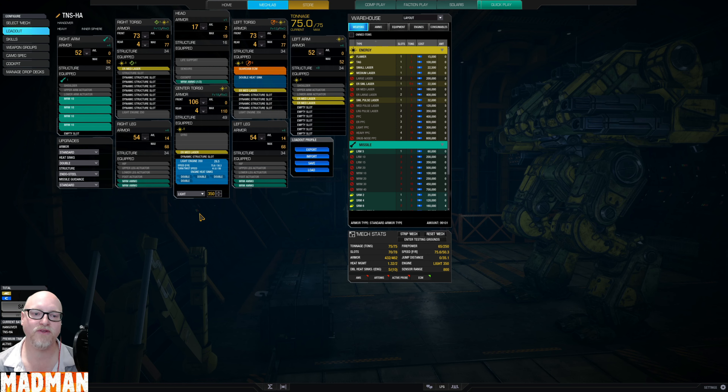But to do that, you have to do a few things: obviously change out the MRMs for SRMs, the ER meds for mid-pulses, and you have to change out the light engine for something lighter — maybe like a 325 or something like that. We have a 1.32 heat management here. The other way with the mid-pulses and SRM sixes, I think it's 1.16.